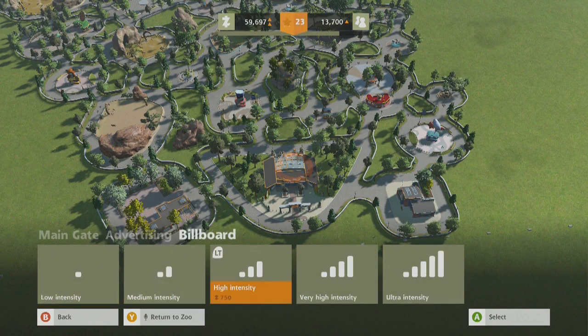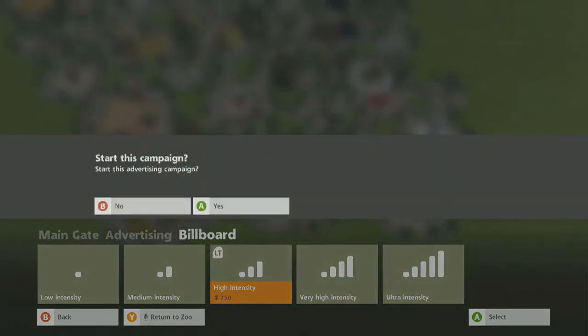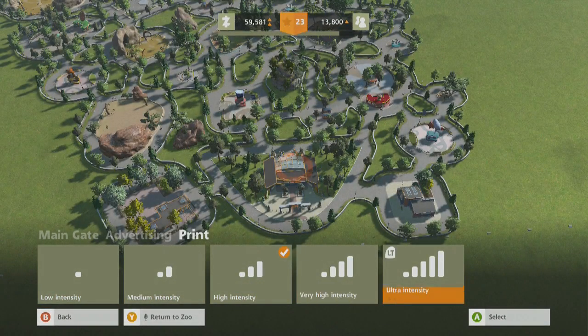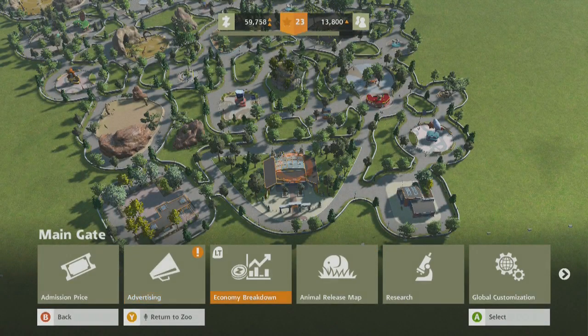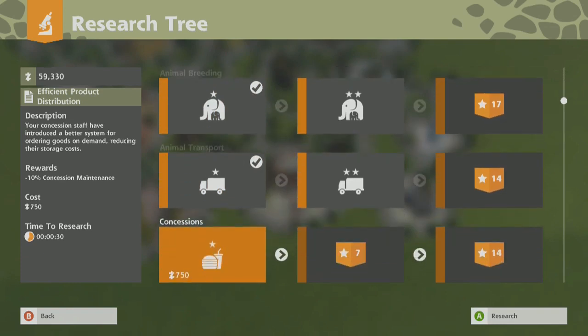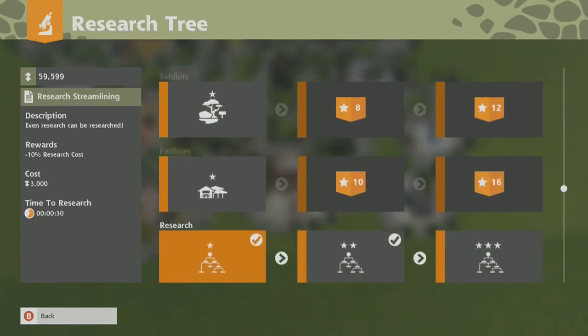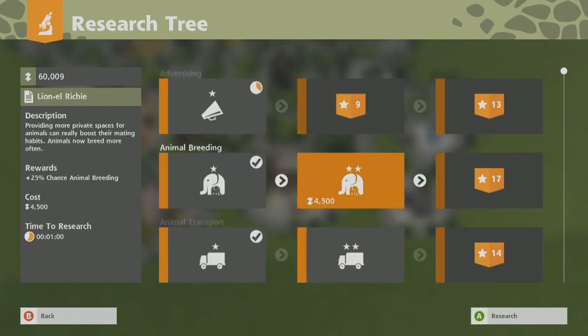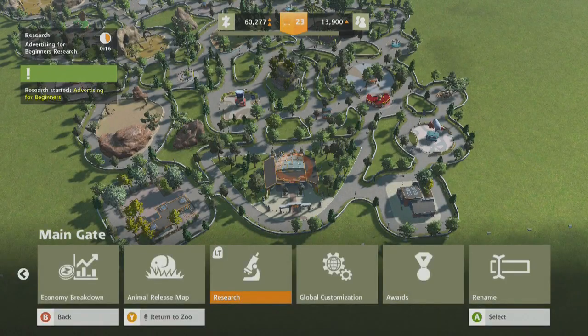Oh yeah, I can advertise. We could get ultra intensity — let's go for high intensity billboarding and high intensity printings, see how that works out. And research. Oh, 10% — rewards 10% more guests? I'll take an advertising agency, didn't even realise how good that was. Exhibit maintenance — doesn't look like there's anything quite worthwhile in that.